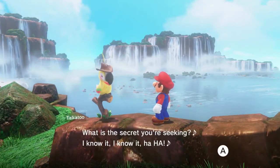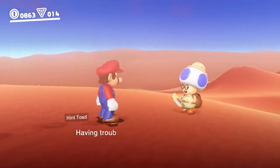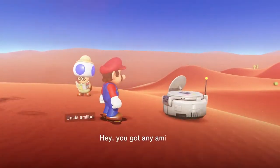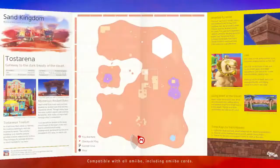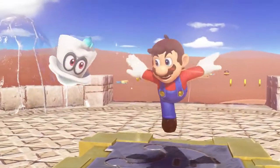Having trouble hunting down power moons? Then try talking to Talkatoo for hints. You could also give a few coins to the Hint Toad. Or even tap Amiibo with some help from Uncle Amiibo to reveal a power moon's location on the map. If you're feeling stuck, it's worth a shot.